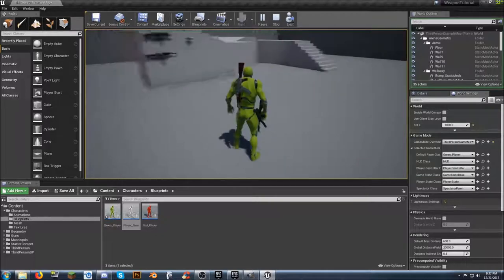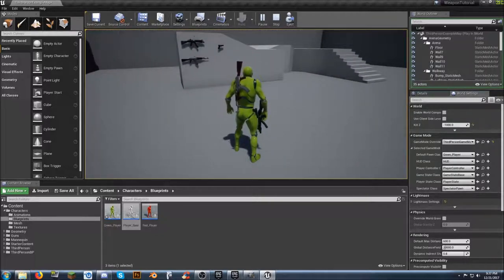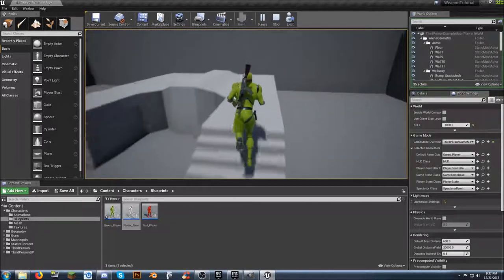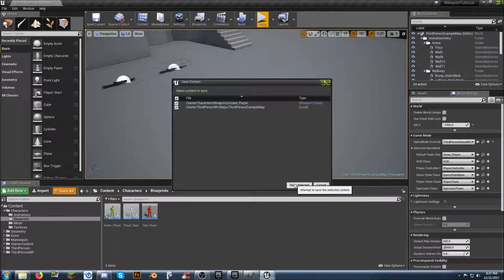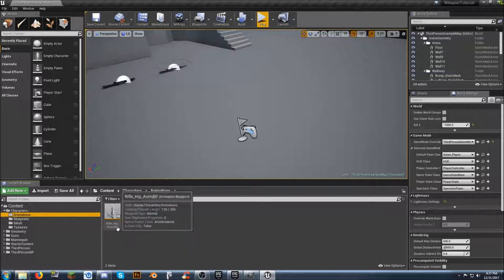It works - it goes into our hand. What we need to do now is change the animation from the unarmed animation we currently have to our new animation for carrying a pistol, carrying a submachine gun, or in this case carrying a rifle. I'll go ahead and do save all. We look at our animations - rifle_underscore_hip_underscore_animation_bp is the name of the animation we want to change over to.